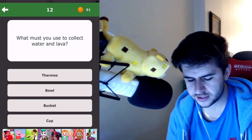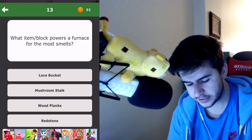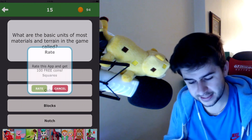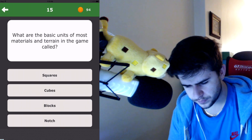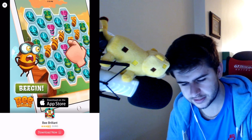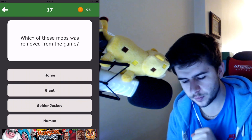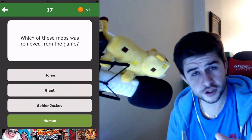What must you use to collect water and lava? A bucket, and that's about it. What item and block power a furnace for the most smelts? A lava bucket does. Let's try and get ourselves to a hundred. What is the name of the alternate world you can travel to? The nether is another one. Which of these mobs was removed from the game? Giant horse, human — human, I'm pretty sure. There were humans in Minecraft, believe it or not.